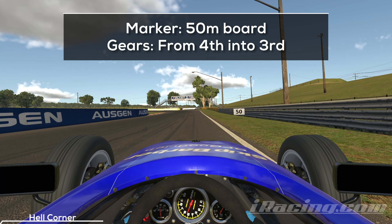Approach turn 1 from the far right and hit the brakes before you reach the 50m board. You want to carry as much speed as possible onto the next straight, that's why you should stay in 3rd gear. Shifting into 2nd will slow you down, and unless you are driving in hot conditions where shifting into 2nd can give you more grip, it's really not worth it.